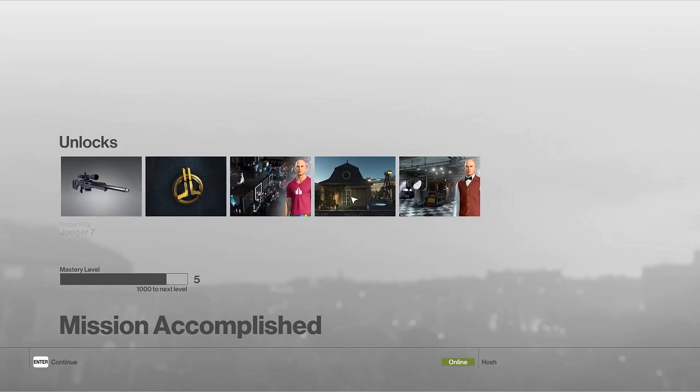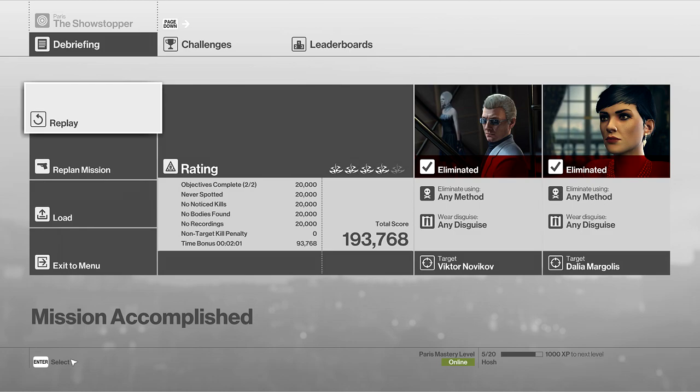I apologize about how fast my commentary was throughout all of that. As it turns out, doing a spoken walkthrough of a speed run tends to be quite pressing on time, so you have to speak rather quickly. Nevertheless, there is the Silent Assassin rating: never spotted, no noticed kills, no bodies found, no recordings, and of course, that time of two minutes and one second.